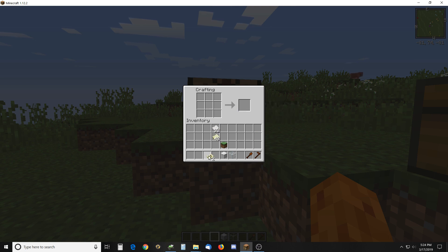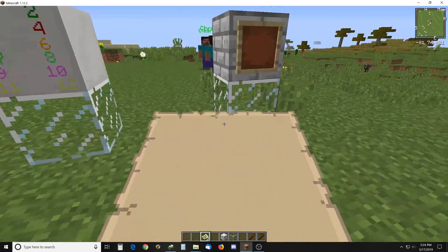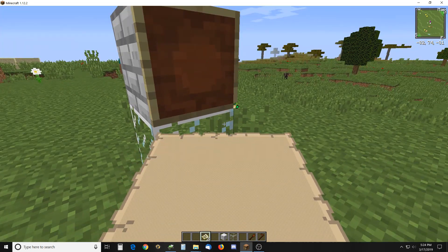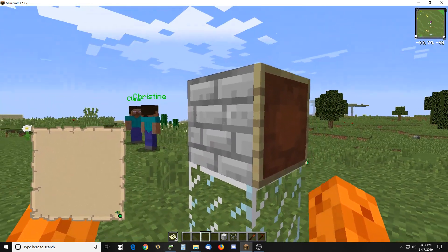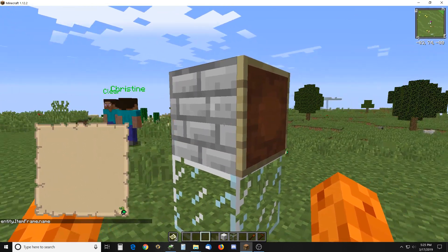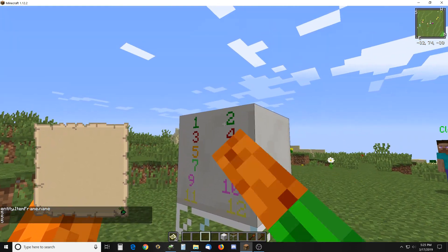I've got two full-size maps and I'm going to put one on this item frame. And this block behind here is actually a scripted block. And when I click on it, it stores the map in the item frame in a variable.